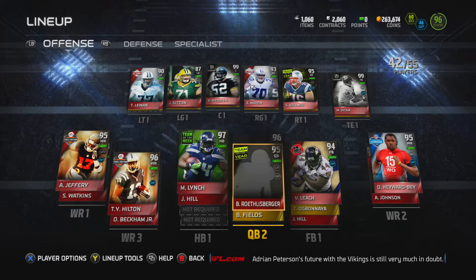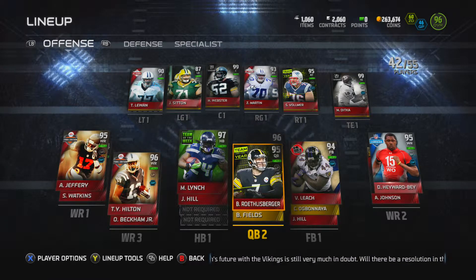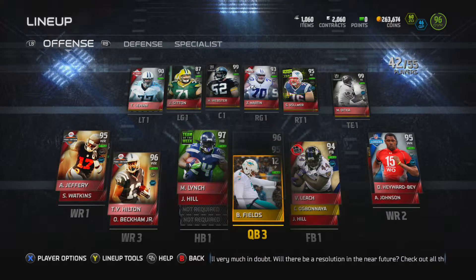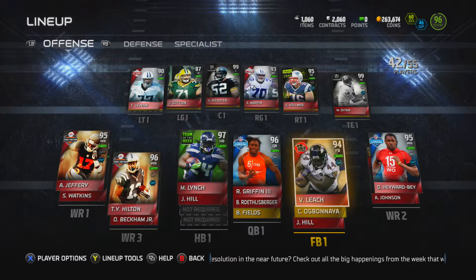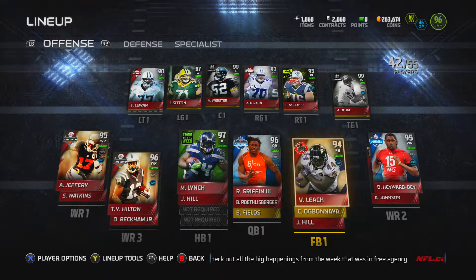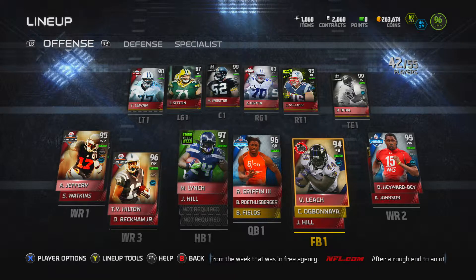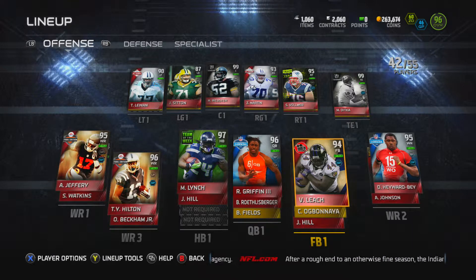Backup is Ben Roethlisberger Team of the Year — I pulled him and he was only going for like 10k, so I thought why not keep him, it's not too bad. And then Brandon Fields obviously at backup, and fullback Vontae Leach Flashback, pulled him out of a bundle. He's the best fullback in the game except for the 99 Bruce Miller Position Hero that just came out.